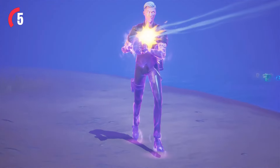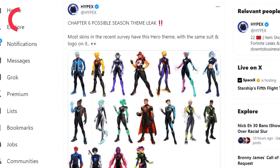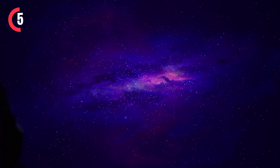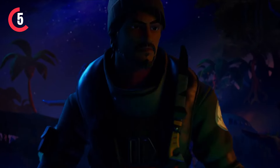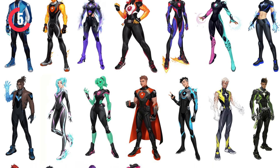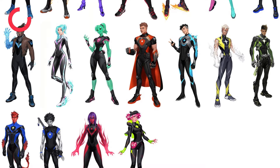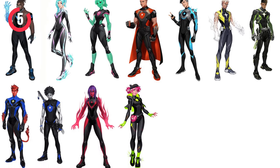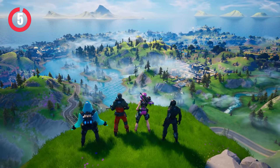In yesterday's update, they actually added a brand new survey with a load of skins, which is actually teasing the Chapter 6 theme already. We haven't even gone into the last season of Chapter 5 yet, and they're already teasing Chapter 6 — which is actually going to be a superhero theme, as most of the skins in this survey have the exact same superhero logo on them. This is going to be a really, really cool theme for Chapter 6.